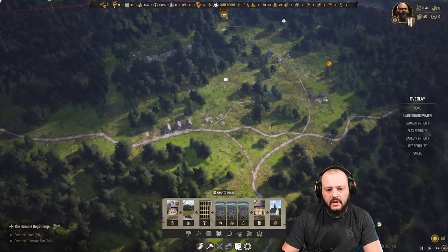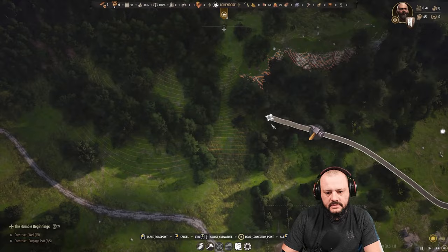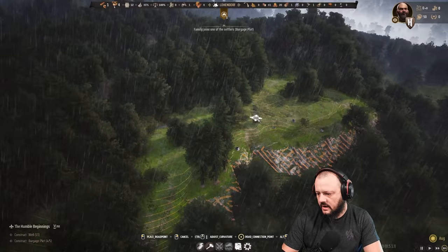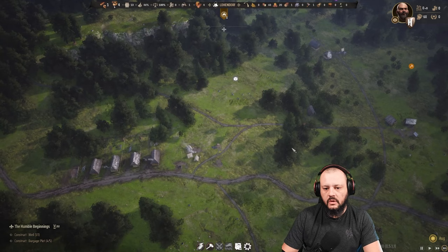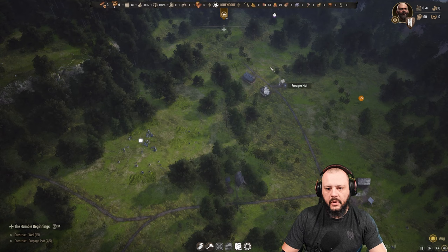It is what it is. What I really want to do is get this road all the way up here, because this is going to be where our manor house is. Families are joining — great, what we like to see. It's August, so we're definitely going to need to take care of things. Berries start disappearing, so we're going to dump both workers into the forager hut and punch them up to around 35.